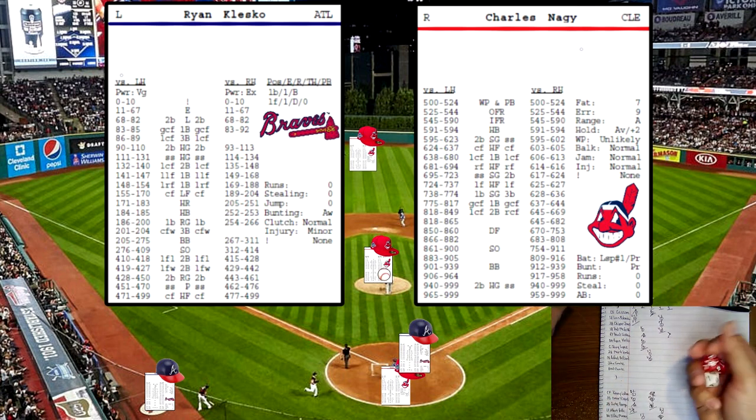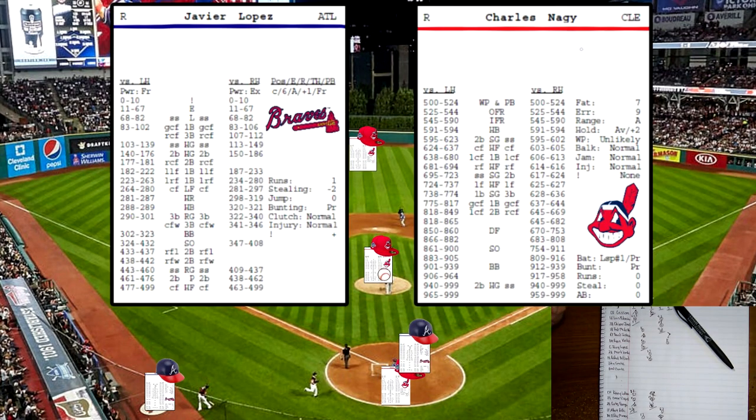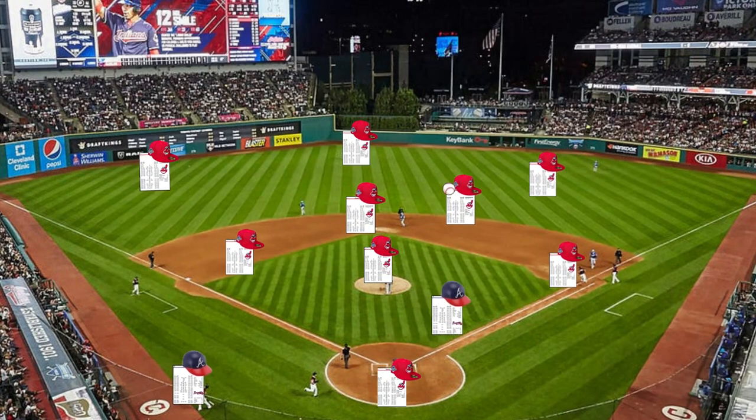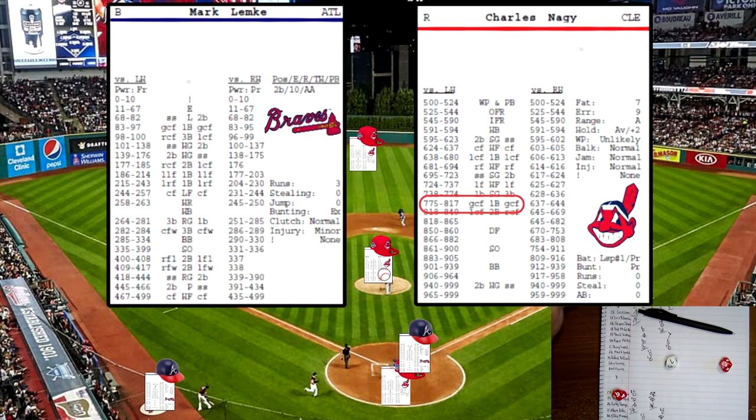Next pitch — rolls an 880, that will be a strikeout for the first out. Javi Lopez up now — rolls a 441 against a righty, a pop out to second base for the second out. Mark Lemke up now — rolls a 776 against a lefty on the pitcher card — a ground ball single to center field.